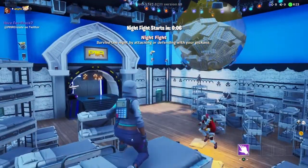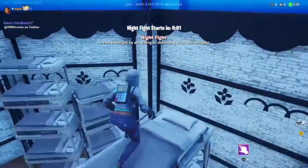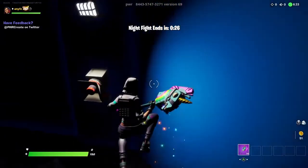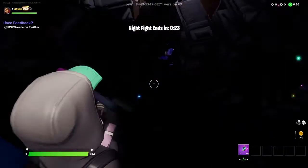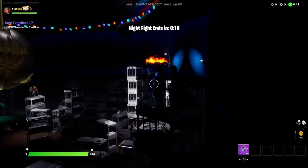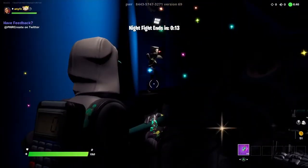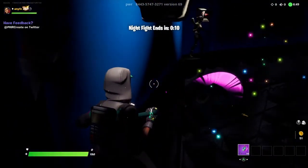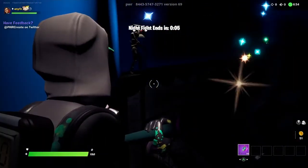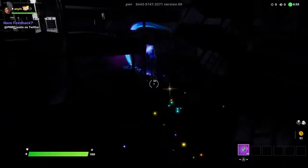Okay guys, so Night Fight is about to start up. From the looks of it, no one is trying to come over to my spot. What I'm actually going to do — since it's open — I'm gonna come up here right to the corner by the camera and sit here. Because this is arguably one of the safest spots. I honestly recommend not fighting during this unless you really want to, because you have a good chance of losing. Unless you buy that shield, then you might be able to stay alive. But now Night Fight is basically over, so you can just come down here.